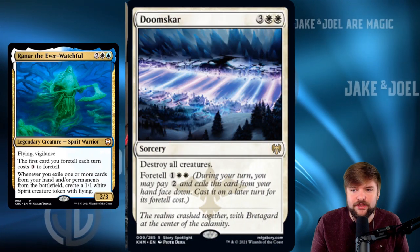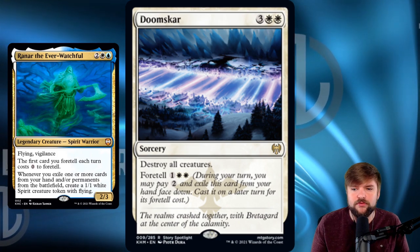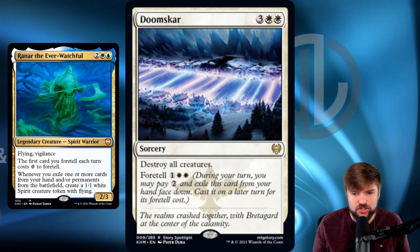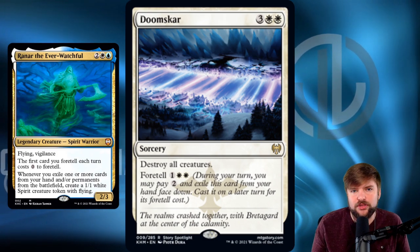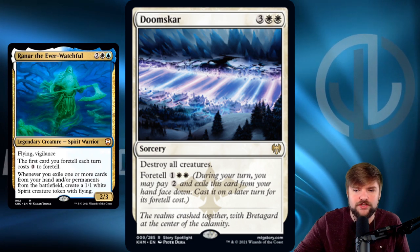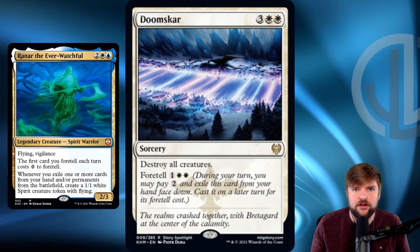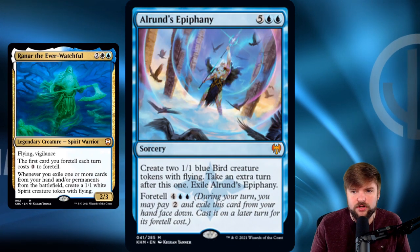It could also be a board wipe with Doom Skar. If you foretell it for free with Raynar, you've got a three-mana destroy all creatures — that's pretty huge. It's just a reset button, and you could potentially have it foretold in your face-down exile pile that opponents can't see into. So you want to throw them off the scent and trick them a little bit.